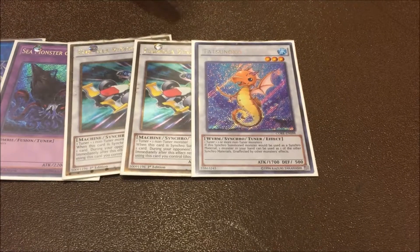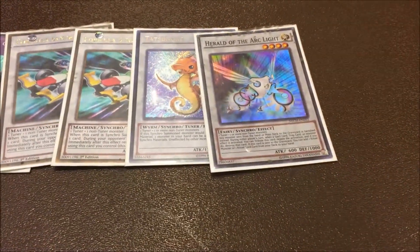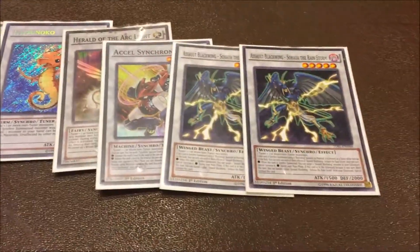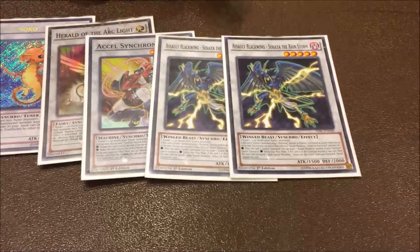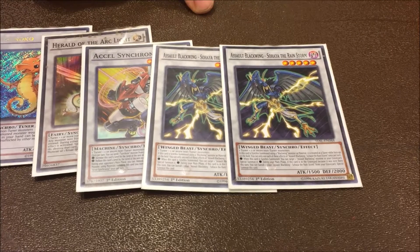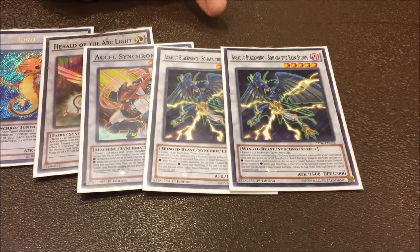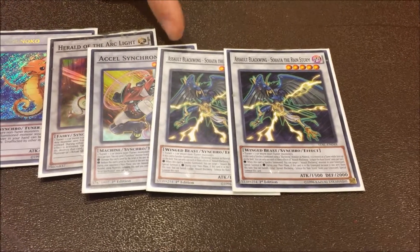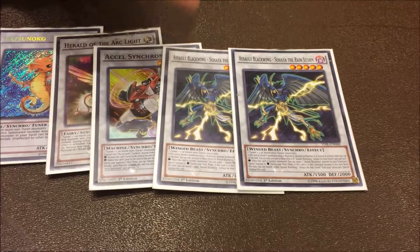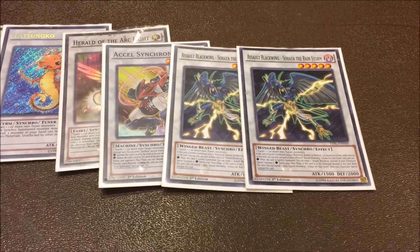One Datsunoko — I'm playing this because I want to Synchro Climb into Herald. Then Assault Synchron for more combo plays. Two Assault Blackwings — this card is amazing. It has three effects: if it uses a Blackwing monster as material you can make it a tuner; when it's Synchro Climbed you can target an Assault Blackwing in your graveyard and special summon it; and when it's in the grave you can banish it to summon another Assault Blackwing from your grave. So it recurs almost endlessly — it's amazing.